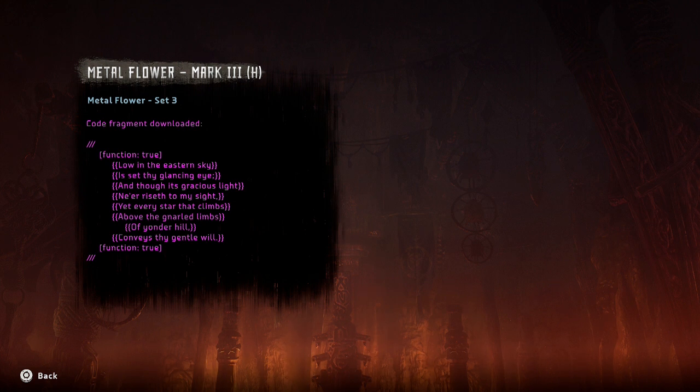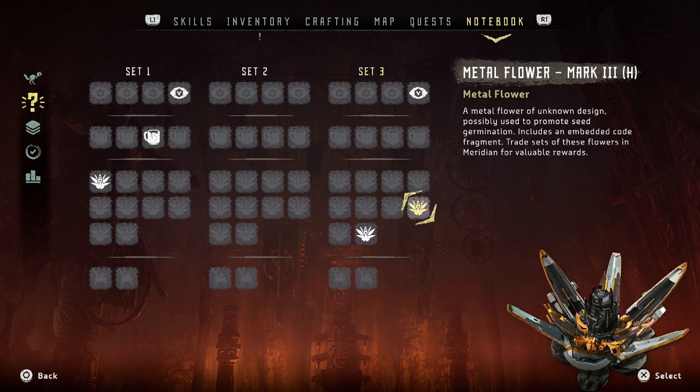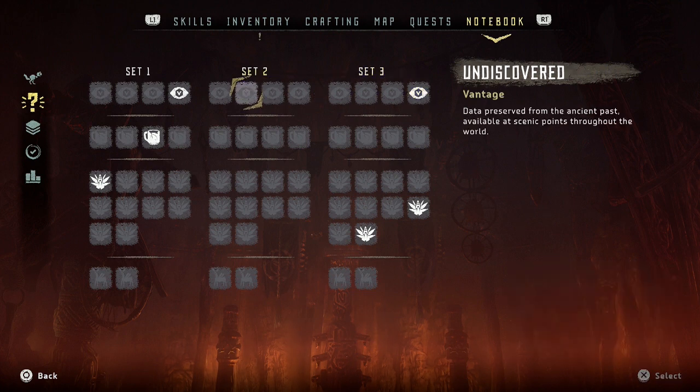Code fragment downloaded: 'Low in the eastern sky is set thy glancing eye, and though its gracious light ne'er riseth to my sight, yet every star that climbs above the gnarled limbs of yonder hill conveys thy gentle will.' Function: true. Interesting — is this the machine or like...does the cup tell me anything?